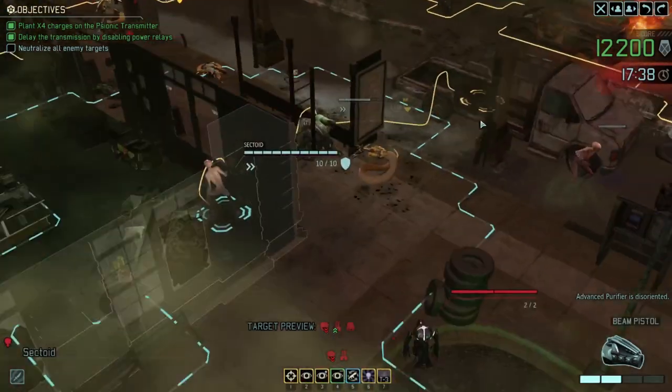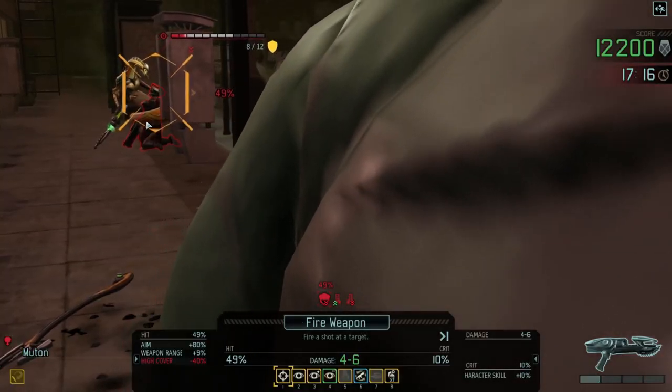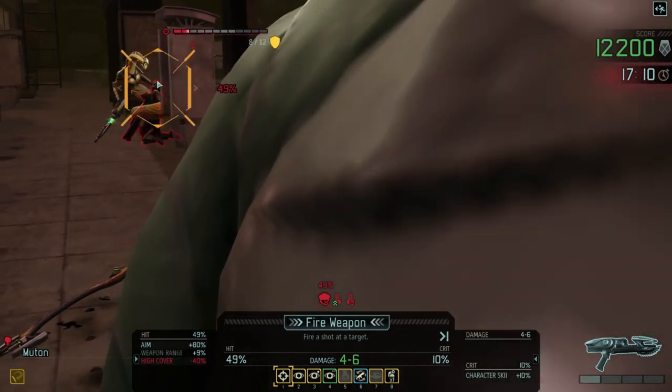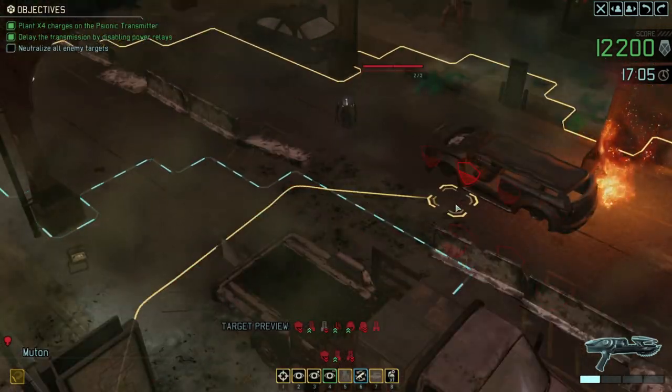Disorientation but resisted the mind control. What's going on over here - why is he not dead yet? I thought maybe it just does damage every turn until they finally die - I'm honestly not sure, he seems to still be on 8 health. Let's leave them alone actually because at the moment there's not much I can do about that.